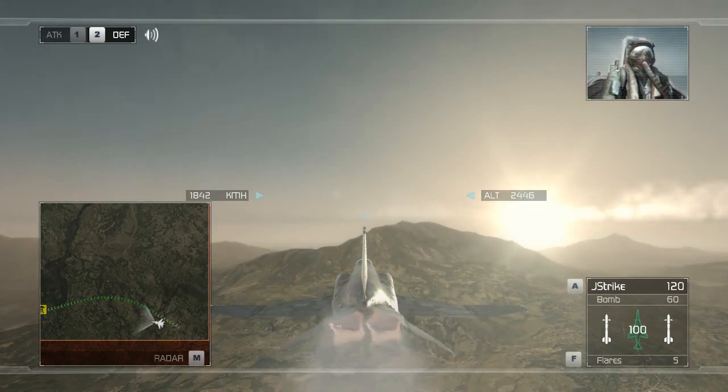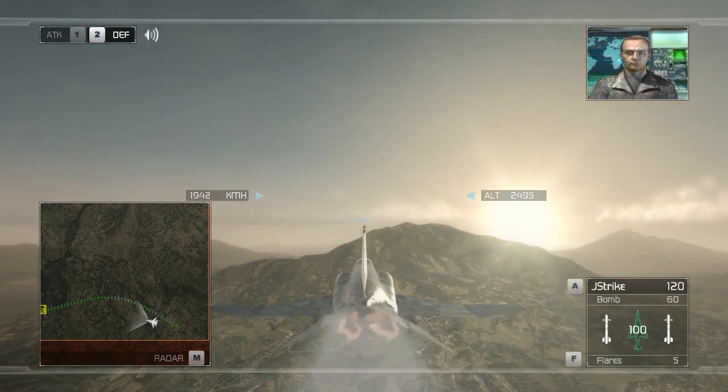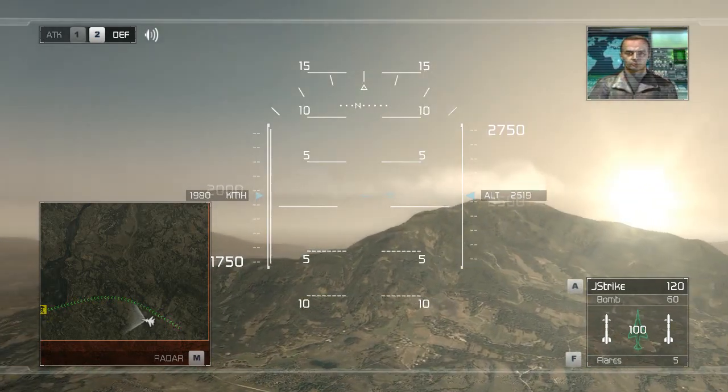We need to leave a mark, Charlie. We need to do more than bomb some rebel camps, Reaper Lead. We need to hurt these people. Silence General Akuya and shut down his whole operation.